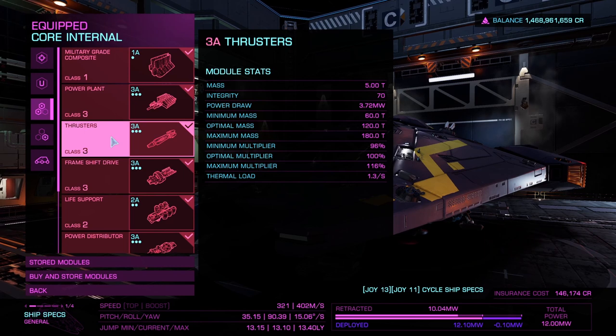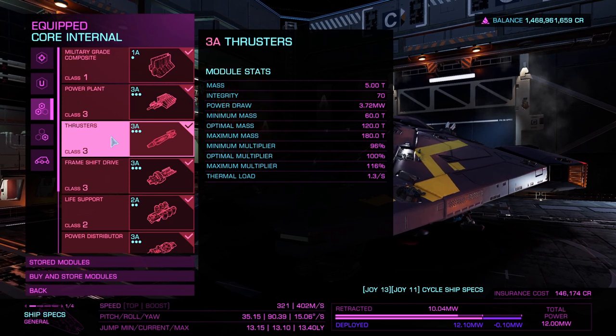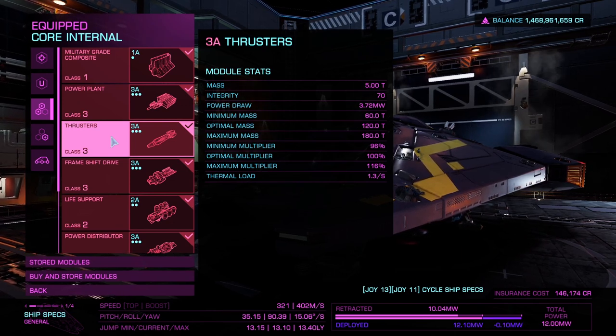Next is the thrusters — I've gone with 3A here as well because I want to make sure I am as maneuverable as possible, especially around larger ships whose ability to turn is far worse compared to a smaller ship. We want to be as nimble as we can to get around to the back side of ships when we're shooting them.